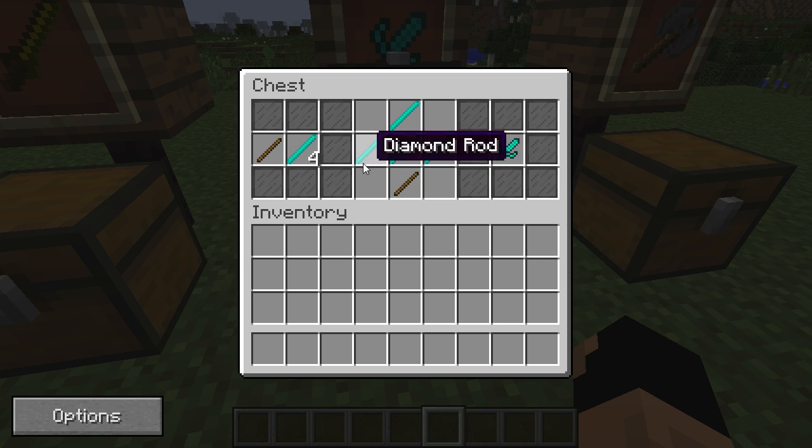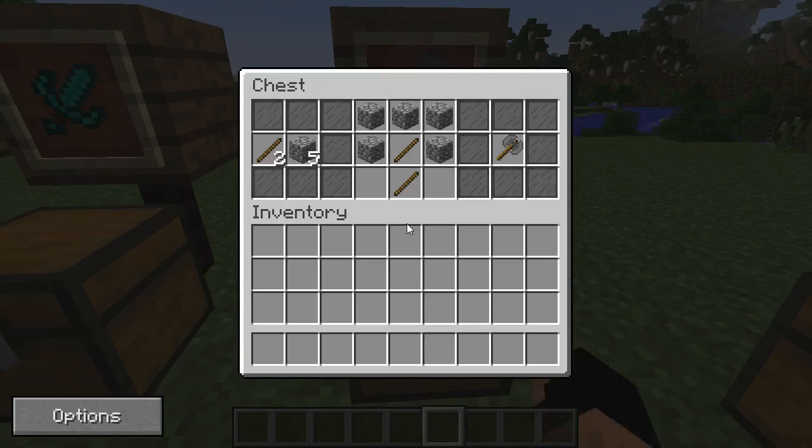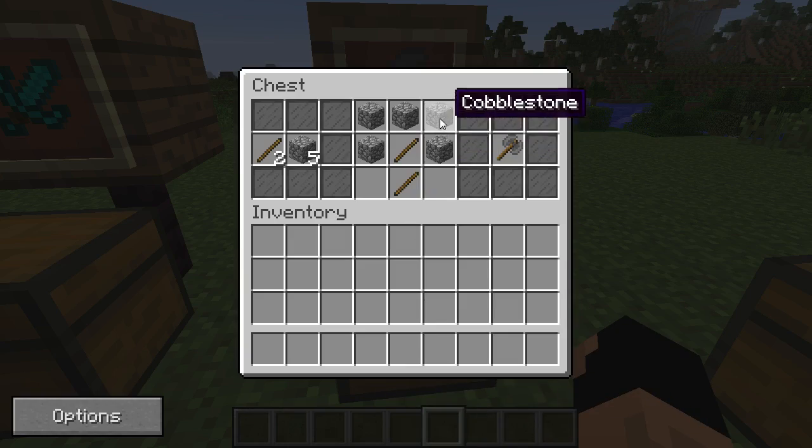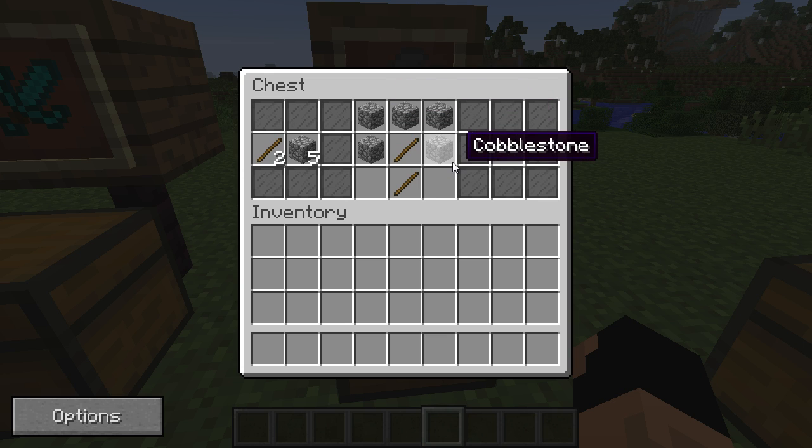I think it's called a sai. That is four rods in a specific pattern and then a stick at the bottom. And then the final weapon is the battle axe, which uses five of the regular materials — so five diamonds, five iron ingots, or five gold ingots. It does not need to be rods like the other recipes.